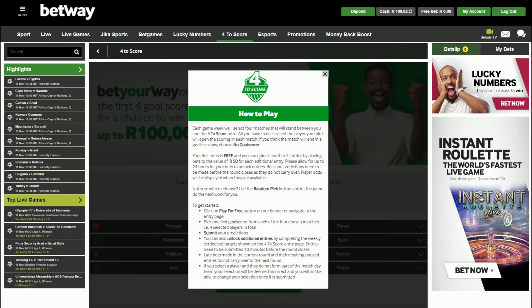It does say please allow up to 24 hours for your bets to unlock these entries. Bets and predictions need to be made before the round closes. So if you're going to be getting any additional entries, they are only going to be active if they are resulted within a certain time — it's going to need to be before these fixtures that they have.